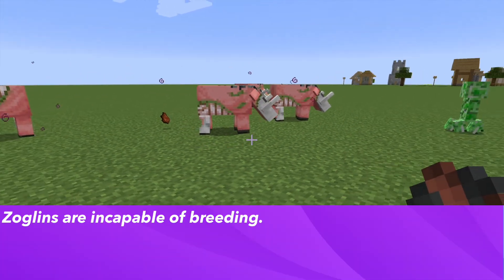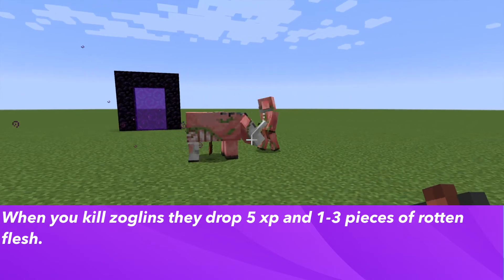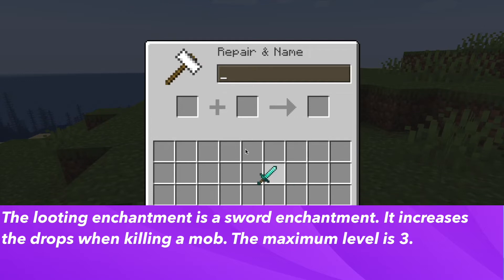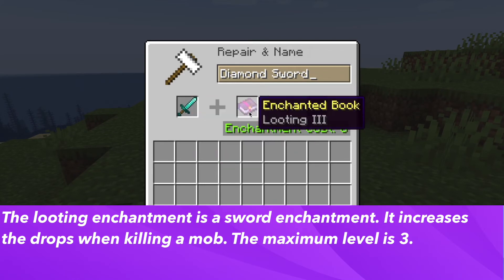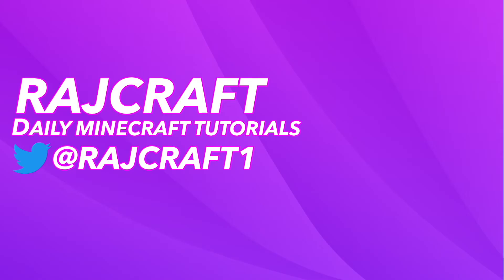Zoglins are incapable of breeding. When you kill them, they drop 5 XP and 1 to 3 pieces of rotten flesh. This can be increased with the looting enchantment, which is a sword enchantment that increases drops when you kill a mob. The maximum level is 3, and at each level it increases the rotten flesh drops by a potential of 1 — so at level 3, Zoglins could drop up to 6 pieces of rotten flesh.